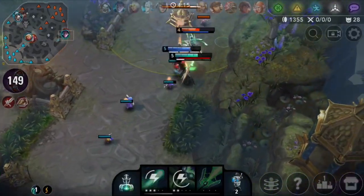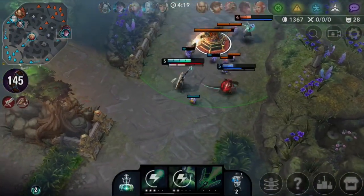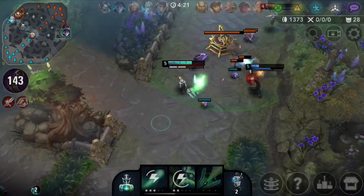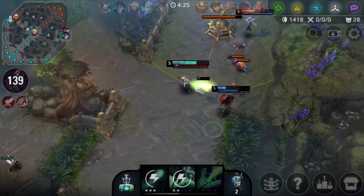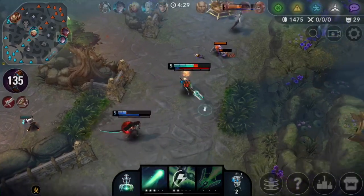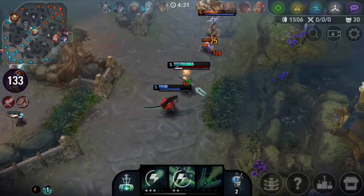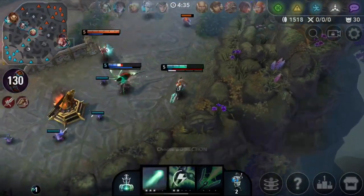Now that we pushed the wave we can pressure Magnus — I'm gonna try and bait him actually. I do have to be a little bit cautious now that we're approaching level six: if Magnus gets his ultimate and ultimates us he could pretty much one-shot us. Oh, it looks like Vox is here actually.